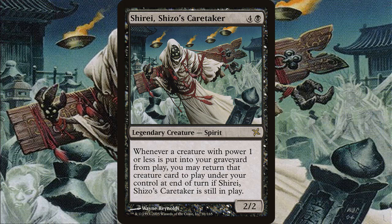So what's the goal with Shiree, Shizo's Caretaker? She's a 5-mana 2/2 Legendary Spirit. Whenever a creature with power 1 or less is put into your graveyard from play, you may return that creature card to play under your control at the end of turn, if Shiree is also in play. Most of the creatures that make this deck work well are already at the common and uncommon level, giving you hard draw and working with the discard theme. Every turn — including your opponents' turns — you could be sacrificing creatures and bringing them back, since Shiree triggers at the end of any turn.